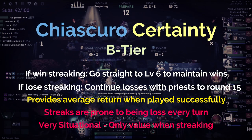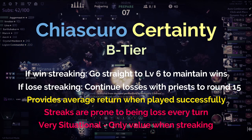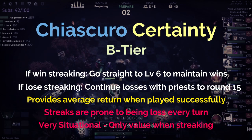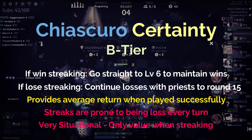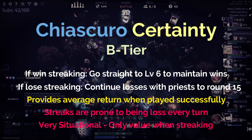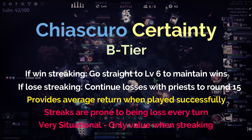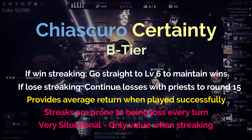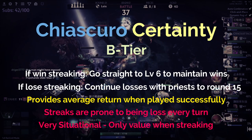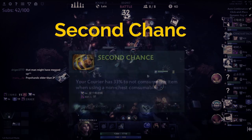The problem with Chiascuro is that it provides an average return while being quite volatile and risky, as it's easy to lose your streak to bad RNG. Even in ideal situations it's not fantastic — maybe a bit above average but nothing special. Most other players will probably pick a relic with greater value, so Chiascuro is one you only pick very situationally. B tier is where it belongs.